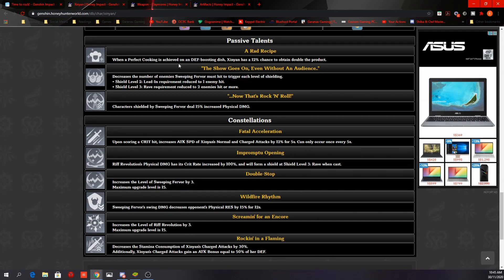Now let's take a look at her passives. Her first passive: when perfect cooking is achieved on a defense-boosting dish, Xinyan has a 12% chance to obtain double the product. Her second passive decreases the enemy count needed to trigger each shield level — level 2 reduced to 1 enemy, level 3 reduced to 2 or more enemies, making it easier to get a higher-level shield. Her third passive: characters shielded by Sweeping Fervor deal 15% increased physical damage, which includes Xinyan herself. So if your main DPS uses physical damage, Xinyan can further boost that output.